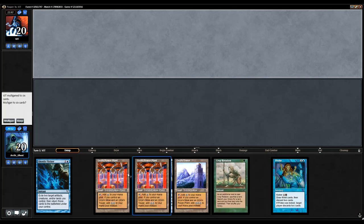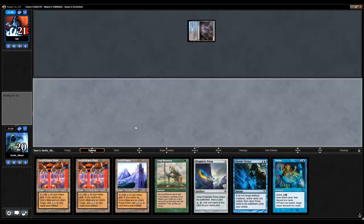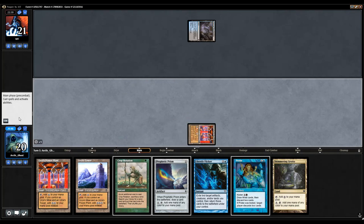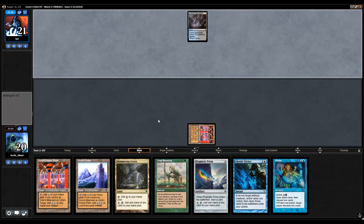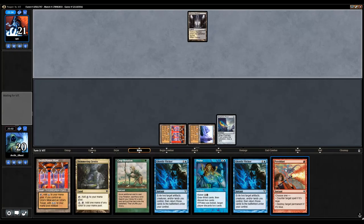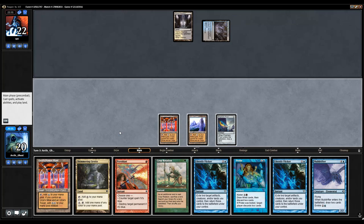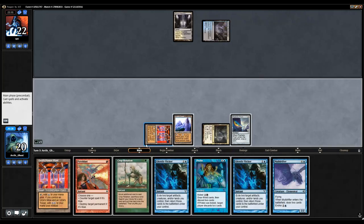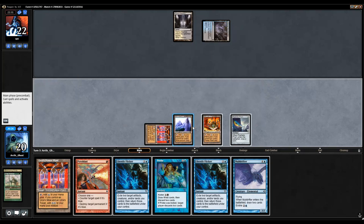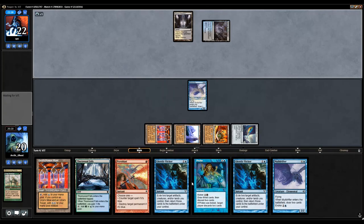Alright, I'm gonna keep this hand — as long as my opponent doesn't counter my turn two Prophetic Prism, or destroy it, we should be okay. They mulliganed to five — not unhappy about that. As long as they don't Duress or something. Pretty happy, by the way, that my opponent scooped to me so quickly, because contrary to belief, this deck actually takes a lot of time to get going. This turn's gonna be good — I'm going to sacrifice a piece of color to Crop Rotation away this land to get mine, and then cast Muldrifter, because I'm pretty sure I'm gonna draw more color anyway.